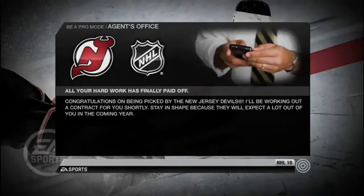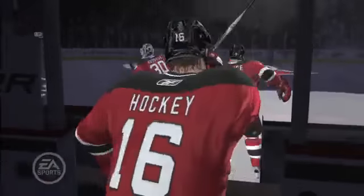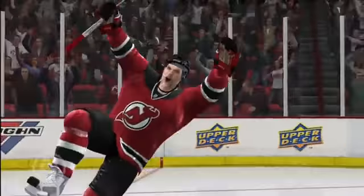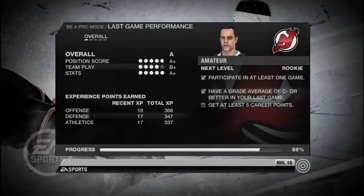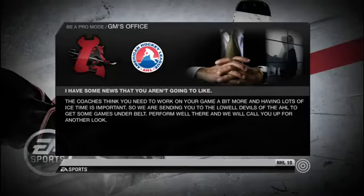Your agent's first order of business after you've been drafted is to get your first contract. A lot of teams give their first round picks a chance to make it into the NHL right away. We've decided to give everyone a four-game trial. The idea is you need to keep very high grades for all four games to stay with the NHL team. If not, you're going to be sent down for more seasoning.